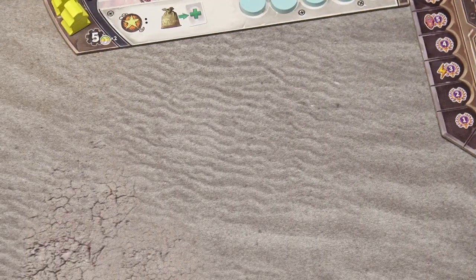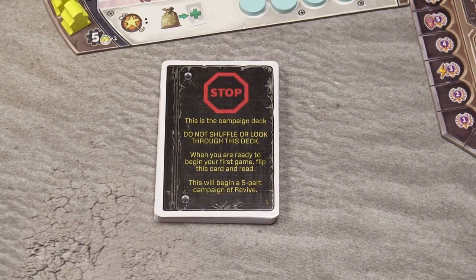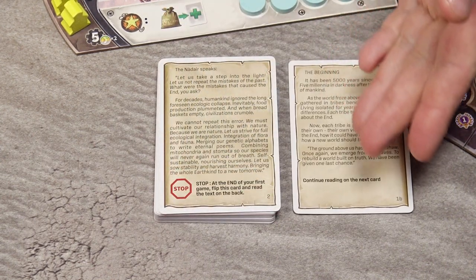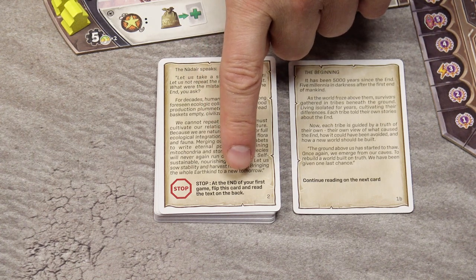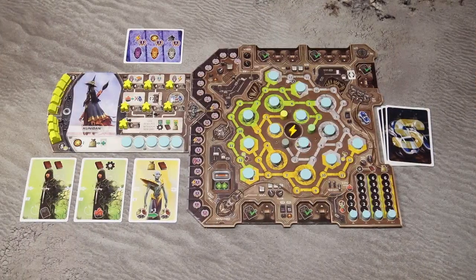You can play this game as a standard game with standard rules, or you can use this campaign deck. You can start the campaign with your very first game. If you do, flip the card and read the instruction on the other side — it will give you the introduction to the story. The first game will be played using the standard rules, but at the end of the game flip this card and follow the instructions. The campaign will bring additional changes and new components, but I'm not going to spoil them.